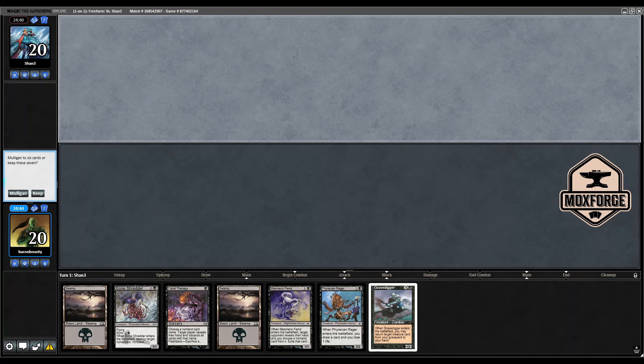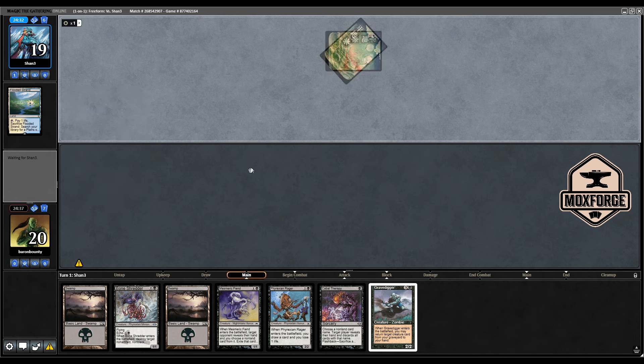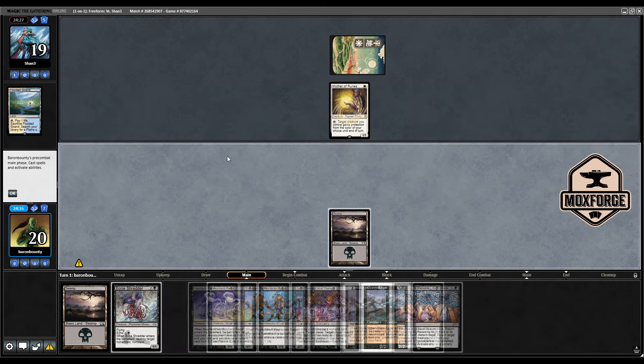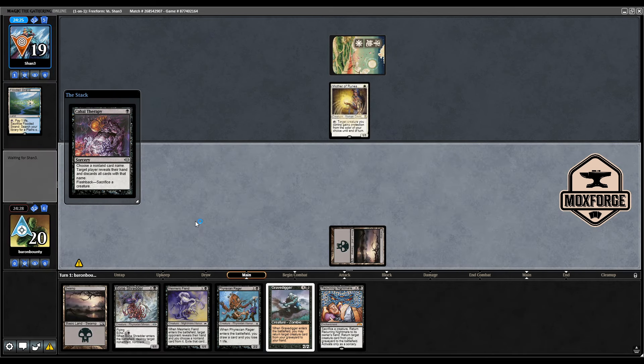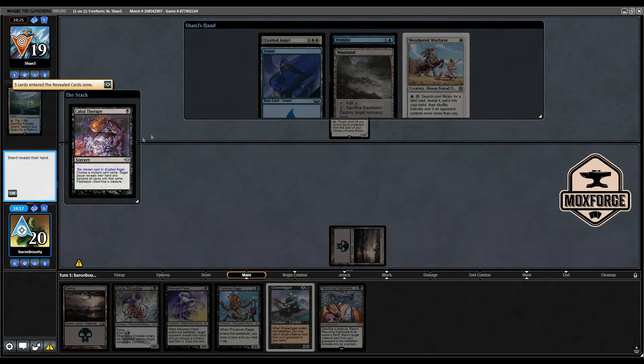We're on the draw, which is decent. Being on the draw is nicer here because we might hit with Cabal Therapy — naming blindly on the play probably won't hit. Opponent plays Mother of Runes, so I name Exalted Angel, probably over Silver Knight. We do not have a fast hand and Exalted Angel would outclass us very quickly. We get a hit — he has Prohibit up next turn, which is pretty bad for us.